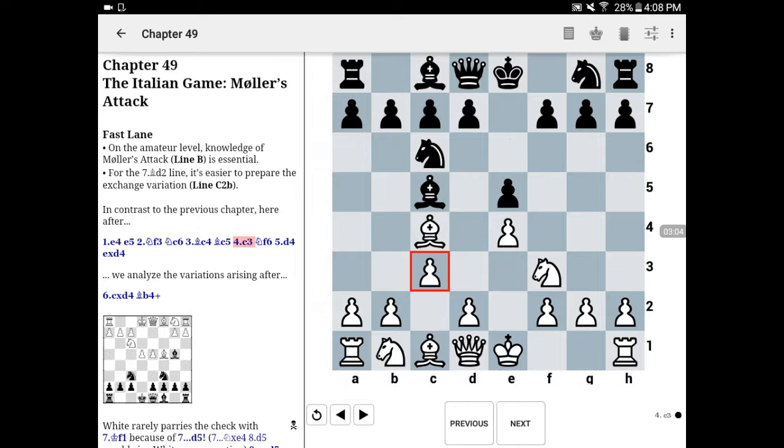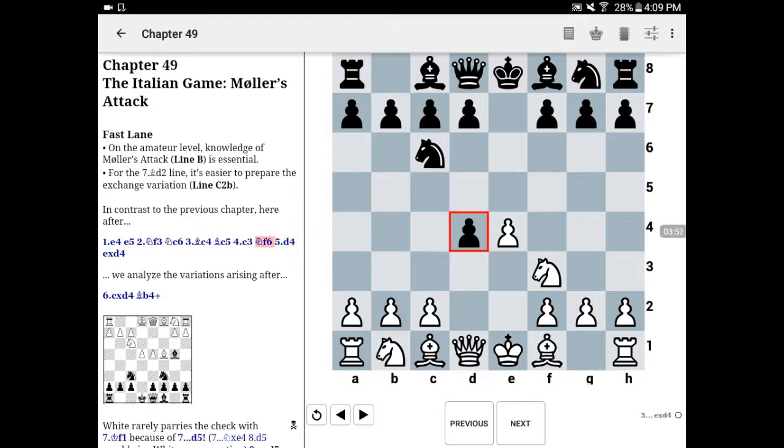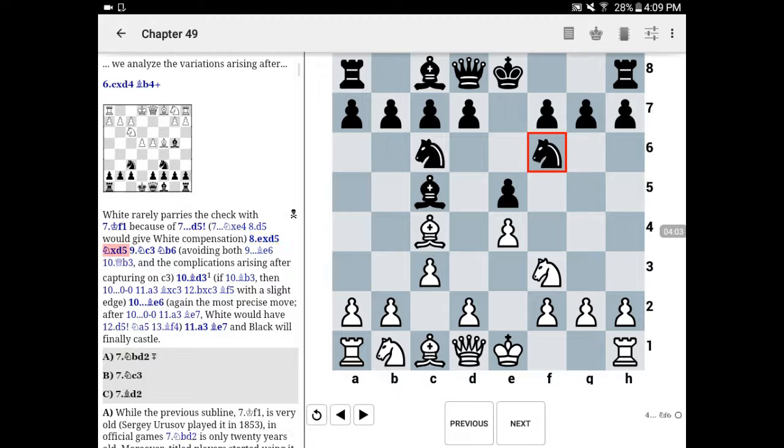This isn't the only way to reach the Moller attack. I've also had players play a sort of Scotch Gambit against me — they play pawn to d4, I take it, and then they play bishop c4. No worries: with black I simply respond bishop c5, white offers the pawn with c3, and rather than getting greedy and taking the pawn — which gives white very nice chances, particularly at the club level — I've always responded with the solid knight to f6. White really has nothing better than taking, then I play bishop to b4 check, and we're back where we started.